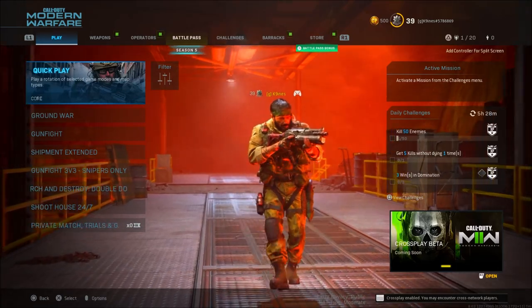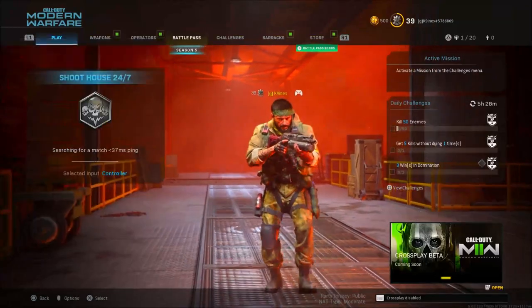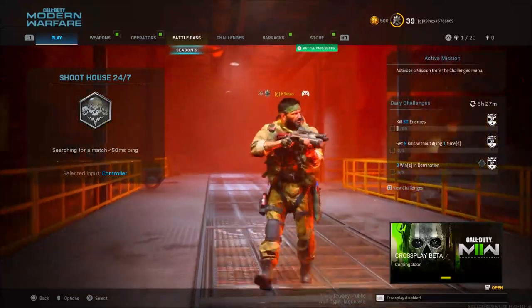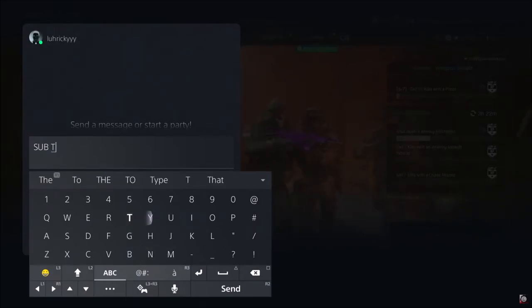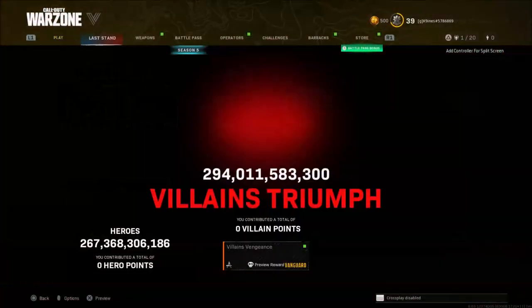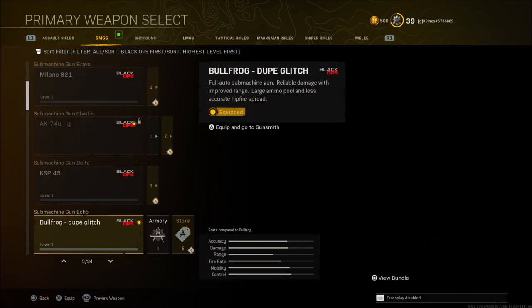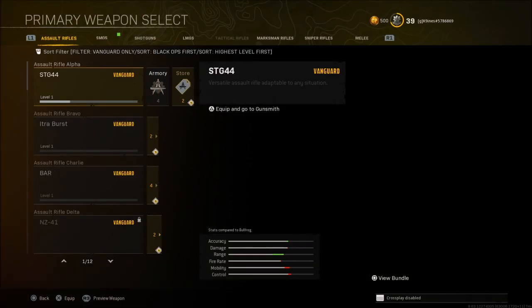For console players, go into Modern Warfare and search for any game — make sure to turn off crossplay to increase your chances of finding someone on the same platform. Once in a game, find someone, view their profile, and make sure you're able to join them. For Xbox and PlayStation 5, find someone you can join, send them a message, then back out of that Modern Warfare lobby and get into a Warzone lobby.